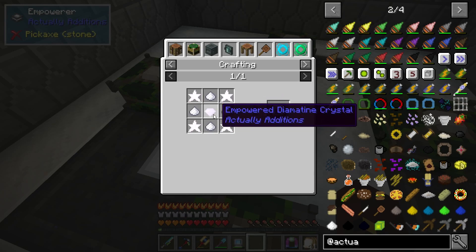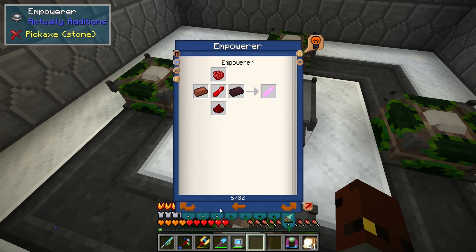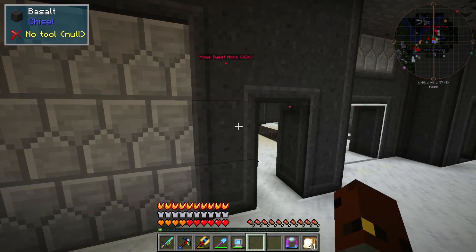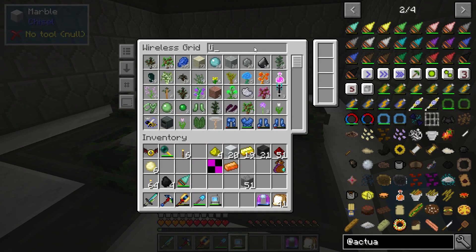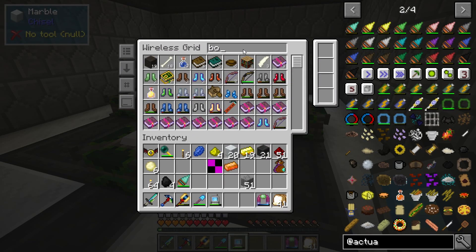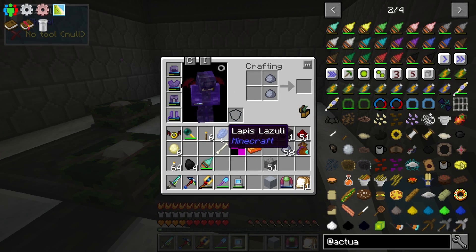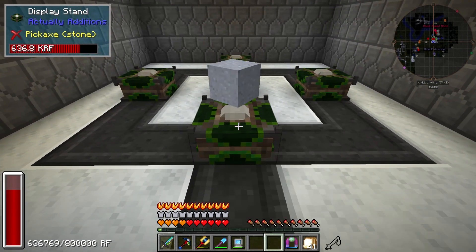I think the drill speed augment is going to be the best one to get. There are two clay, a clay block, and light blue dye with that in the center. I'm going to get light blue dye, clay, and diamonds and we should be pretty good to go. I've literally got it all here — I just need to get lapis and some bone meal to make the light blue dye.